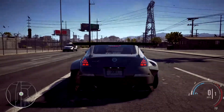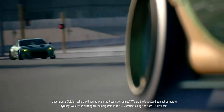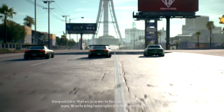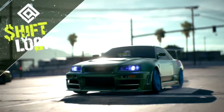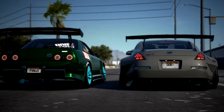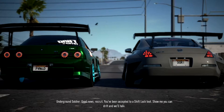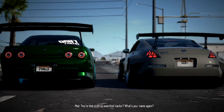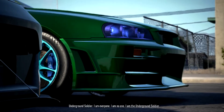Ooh, RX7! 'Where will you be when the revolution comes? We are the last stand against corporate tyranny — we are the drifting freedom fighters of the misinformation age. We are Shift Lock.' Good news recruit, you've been accepted to the Shift Lock test. Show me you can drift and we'll talk. 'You're that drifting anarchist hacker — what's your name?' I am everyone, I am no one, I am the underground soldier.